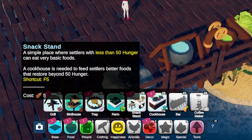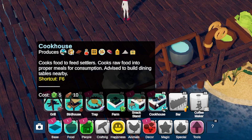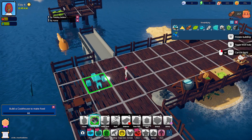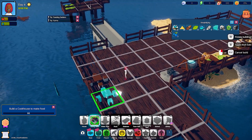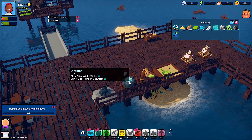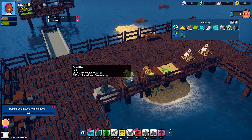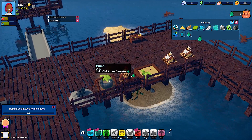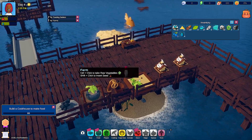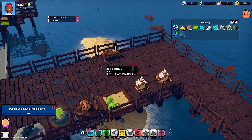I have to build a cookhouse — a snack stand, a simple place where settlers with less than 50 hunger can eat very basic foods. The cookhouse is advised to have dining tables nearby. Let's put a little dining table here so my settlers can eat right there. I love this interface — I think it's nice and clean, it's very intuitive. That's really important in resource management games, especially when you don't have the option to use a gamepad. You need to be able to navigate easily, and things need to be intuitive enough that you eventually remember the controls, as opposed to it feeling like a puzzle just to manage the actual game.